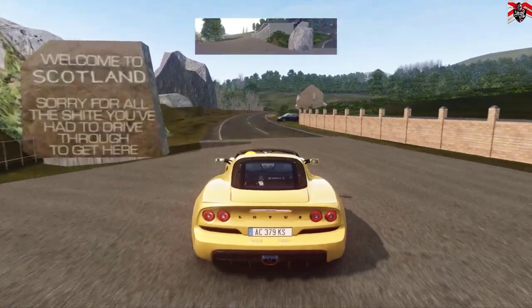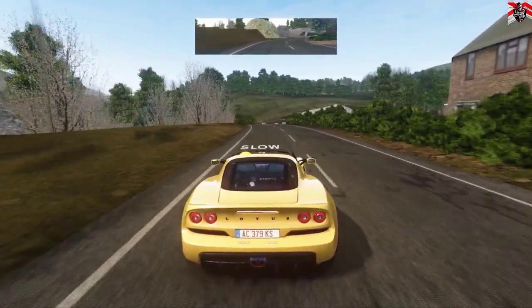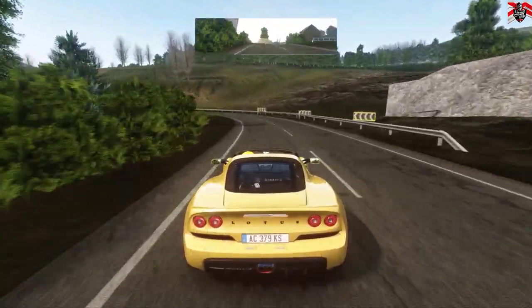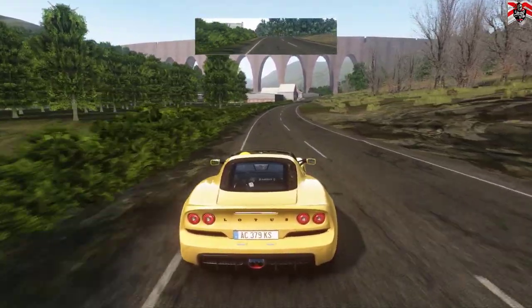Right guys, so the first track is Glencoe. This is in Scotland, set in the Glenfinnan area of Glencoe in Scotland. It's a mixture of real roads and fantasy roads, with over 75 miles worth of track — you're not going to get bored easily.